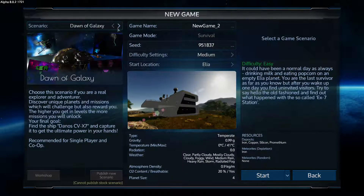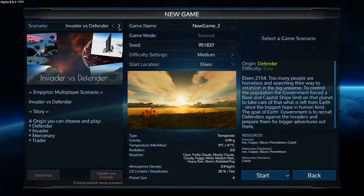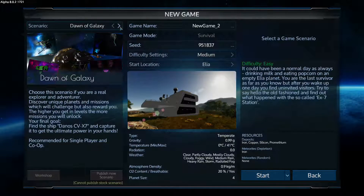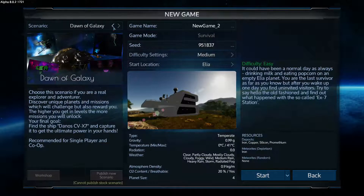There are a couple of different scenarios to do. We could go for Dawn of the Galaxy - our main goal is to find the ship Danos CVX7 and capture it to get the ultimate power, so that would be some kind of ridiculous warship I'm guessing. We've also got the default one, just your standard survival where you do your own thing. Invader vs Defender, Shadows of Starlight - I believe it's sort of a first person type scenario. Then the Omicron one - I'm pretty sure it's just standard survival essentially.